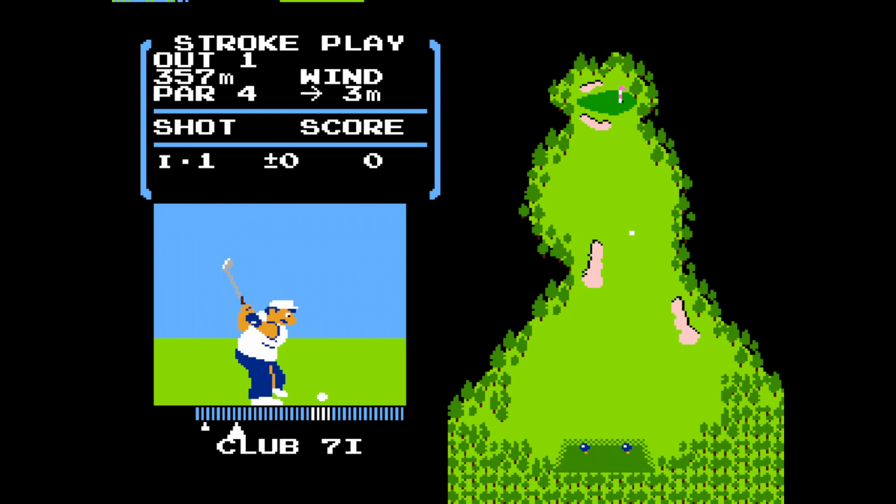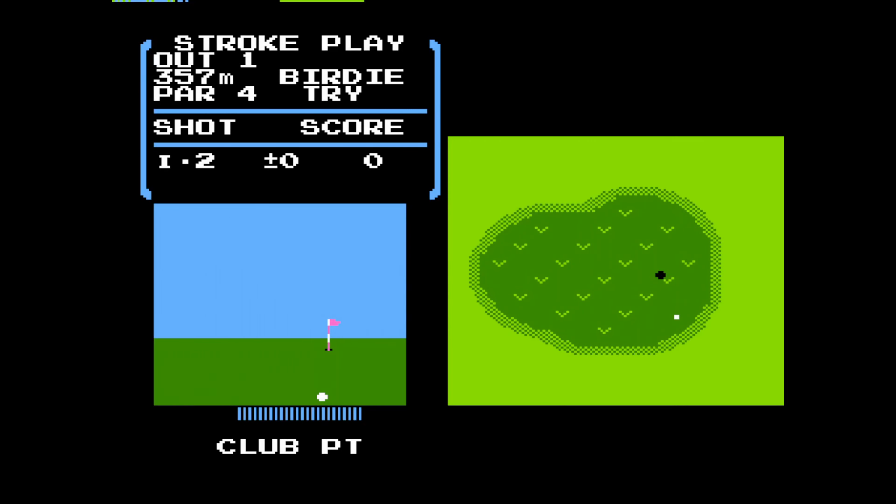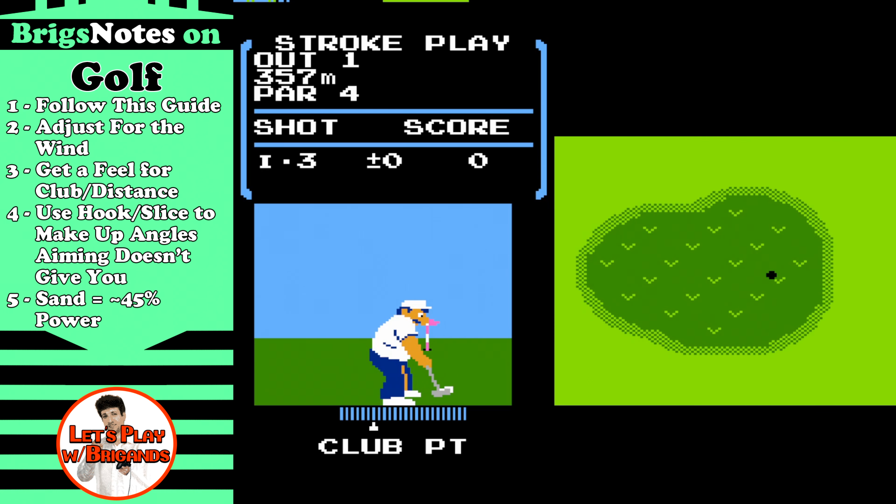So it's your slice and your hook respectively. If you want to think of it in terms of direction, just think of it backwards. If you go beyond the white to the right, your ball is going to go left. And if you hit it early and it's to the left of the white, your ball is going to slice and go right. So we can use this to adjust our shots as we take a look at the Briggs notes now.